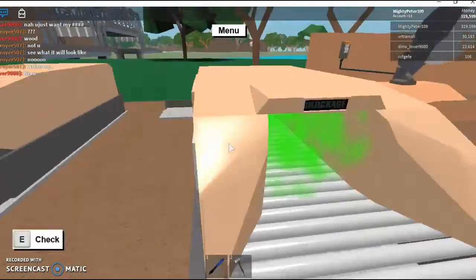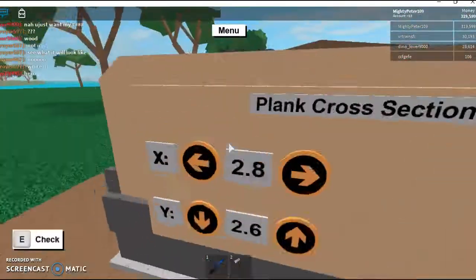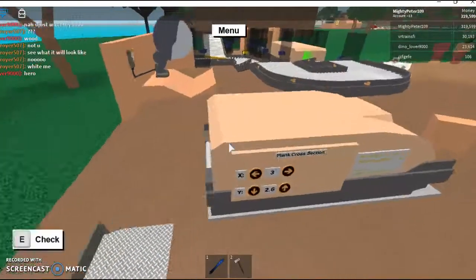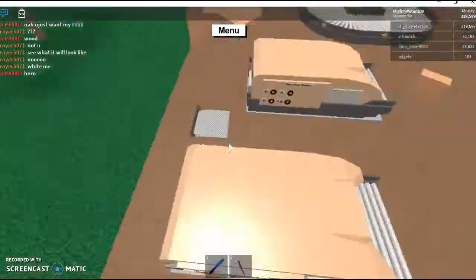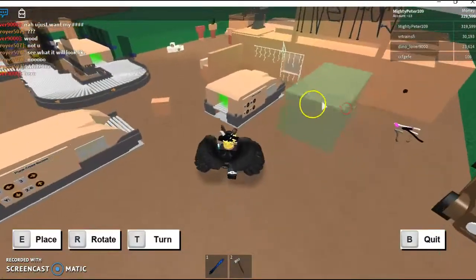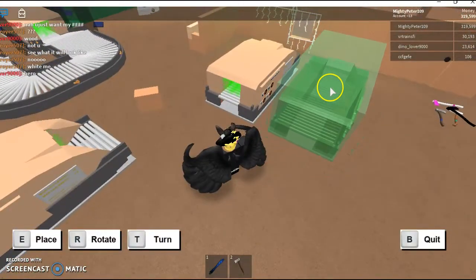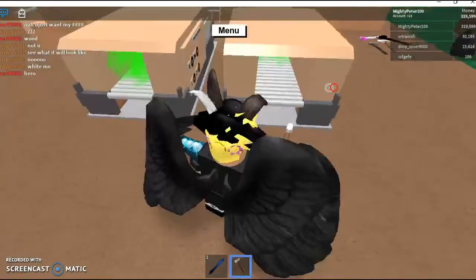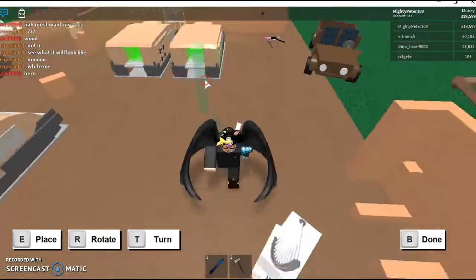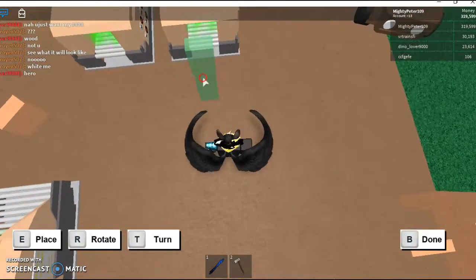First, you're going to need to put one of the sawmills like this and the other sawmill like that. Then you're going to need to get a smooth warp, and this is where the hard part comes.